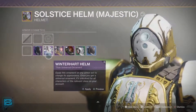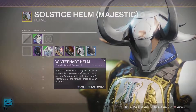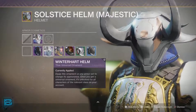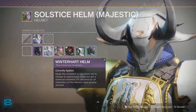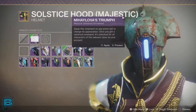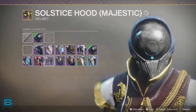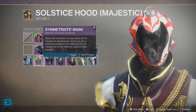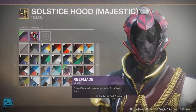Once you're done socketing in those mods for that PvP armor set or PvE activity you're getting ready for, you've got to make your guardian look good doing it. Tap down on the appearance section of that piece of armor and you'll have seasonal ornaments here from the sets we've collected playing Destiny 2. Apply whichever look you want, add the shader you want, and if you were able to get the Solstice of Heroes glow effect, that will also be available to you on any piece of armor.